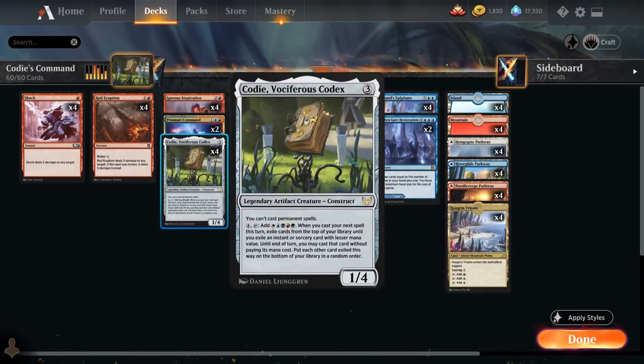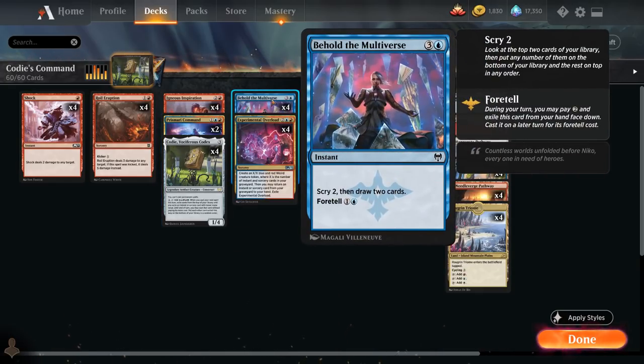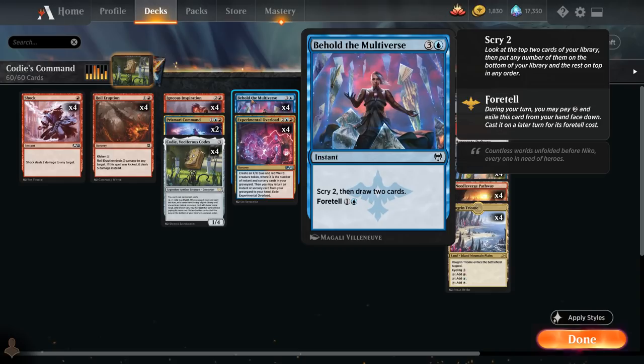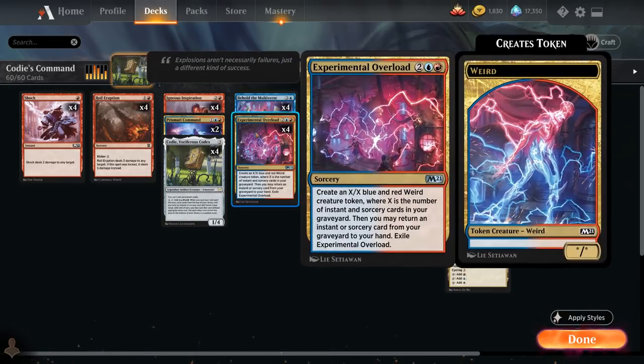Then we have four copies of Kodi at four mana, the full playset of Behold the Multiverse — and since we don't have much going on turn two, foretelling it for two mana makes our curve more efficient. Later we can cast it to Scry 2 and draw two. We also have the full playset of Experimental Overload — a four-mana sorcery creating an X/X blue and red Weird creature token where X equals the number of instants and sorceries in our graveyard.